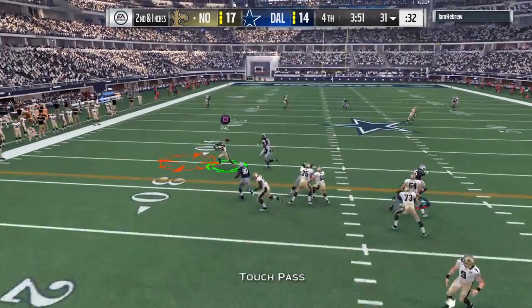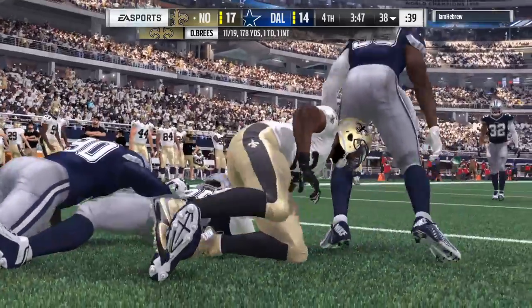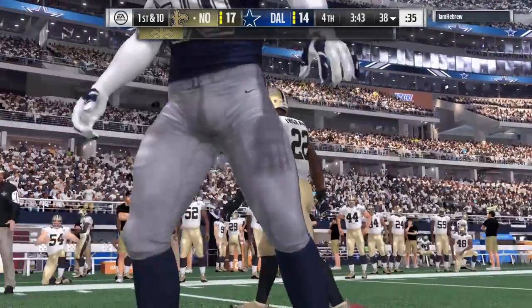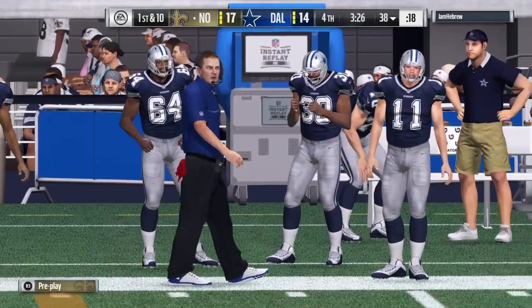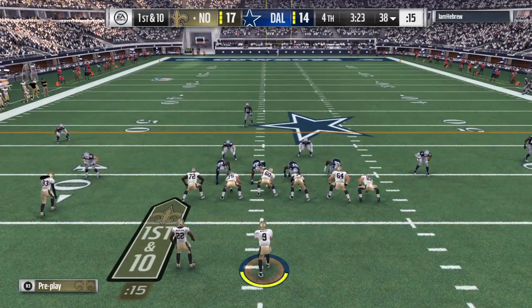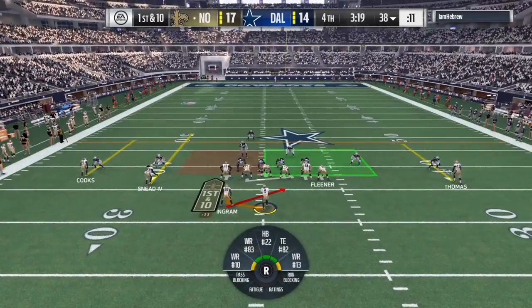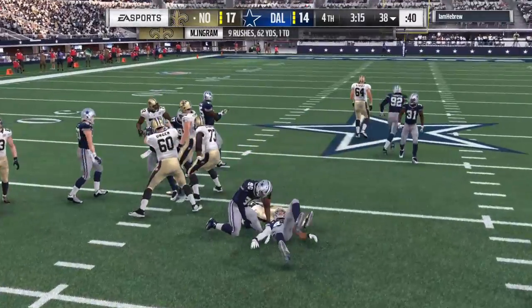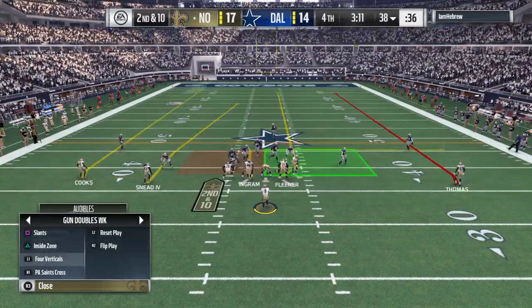Brees throws underneath to Ingram — seven yards, good enough to move the sticks. So many times you hear today's NFL described as a space game: get your best players into space with the football. That's why sometimes you just swing it out to your runner, get him out in space and let him make people miss in the open field. They'll run it now out of the gun and he's stopped immediately — officially no gain on the play, second down.